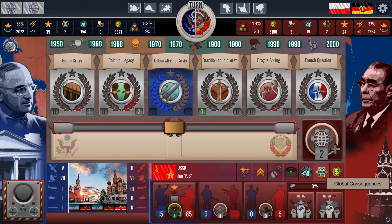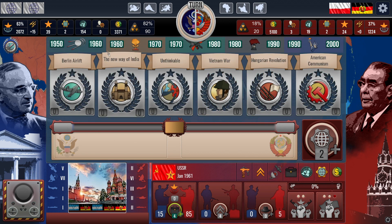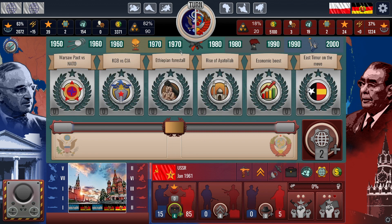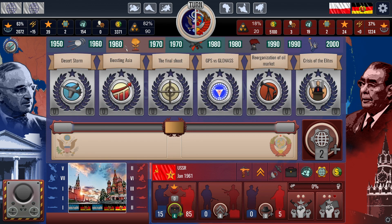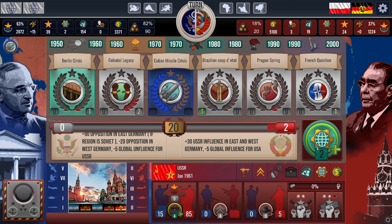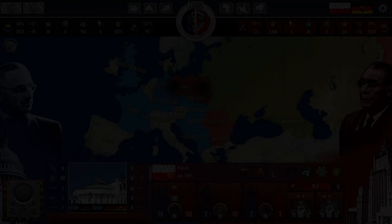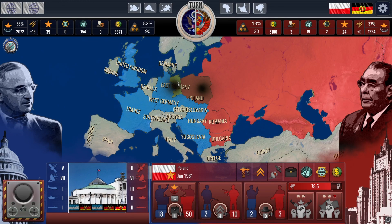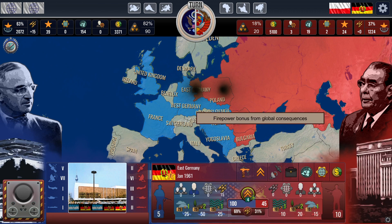Both sides receive global consequences points annually, with some politicians able to provide extra points once every five years. Global consequences are crucial and can significantly impact the game. There are six consequences per decade, each offering substantial bonuses, and the value of these bonuses increases with each passing decade. When a war begins, every global consequence randomly changes by plus one or minus one relative to its current value. Keep this in mind when deciding whether to initiate a war.